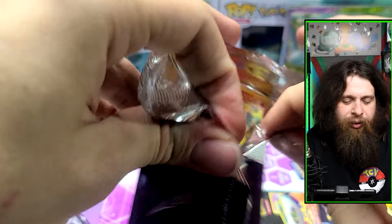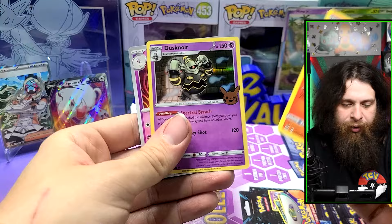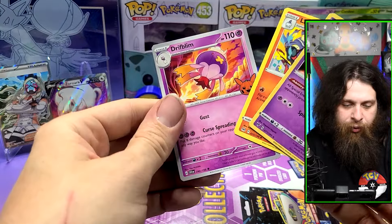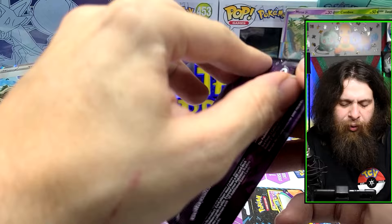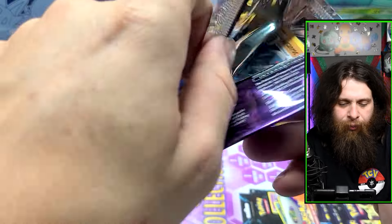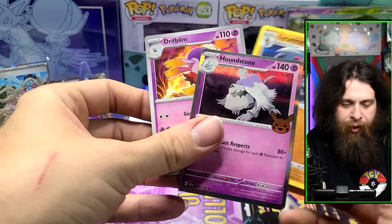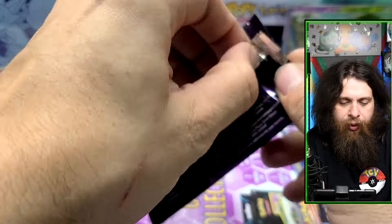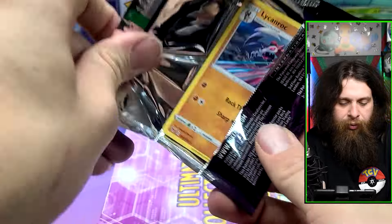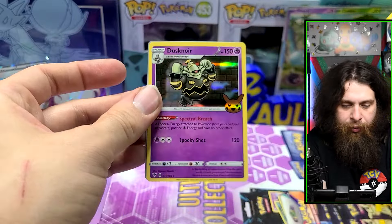Trying to remember if this is the one with Houndoom or if this is just all the ghost types. We got a Lampent, Dustox, and Drifblim. I wonder if this is set one actually. Either way, even set one doesn't really have anything. Lickilicky, Houndstone, and Drifblim again. And then our last pack — Lickilicky again, but let's see what's behind it. Dustox and Greavard.